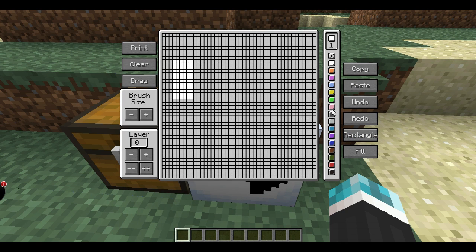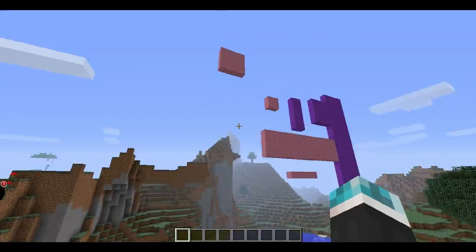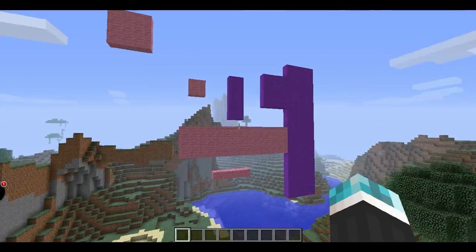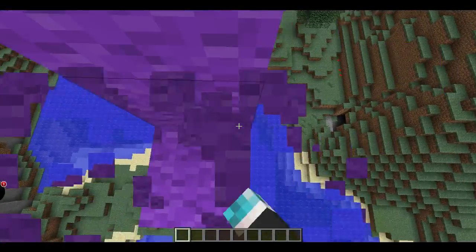Let's do a rectangle of pink. That's enough. And then you do print. And then it comes out like that. I did something over there, but it messed up and I had to redo it. But this is the new one.